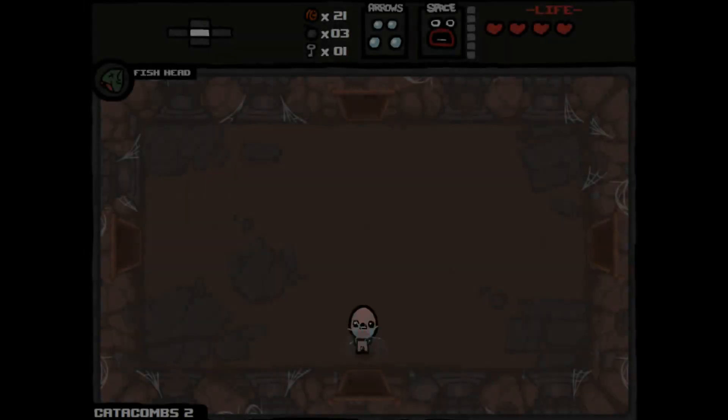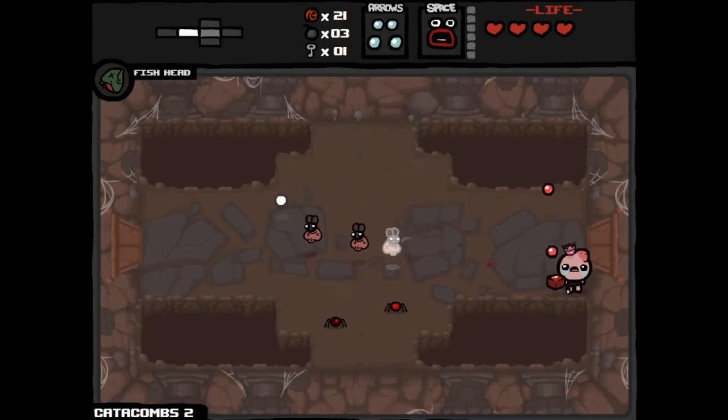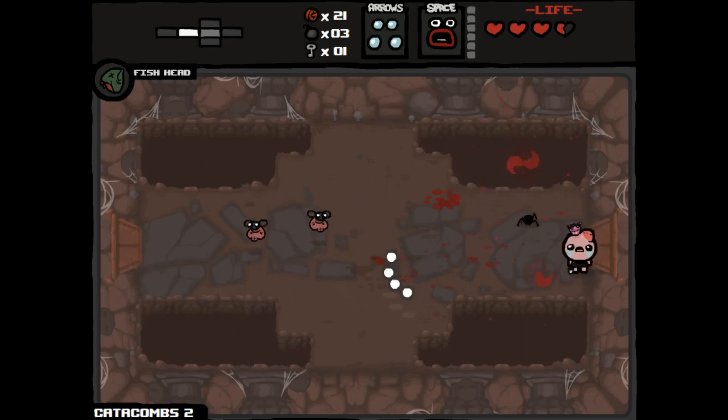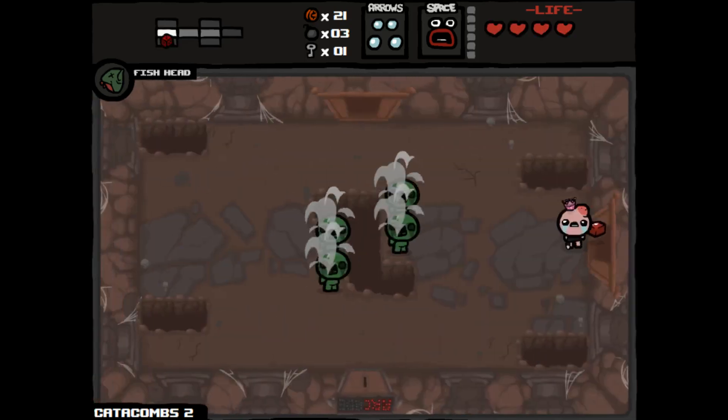Alright, we're on the next floor — Catacombs 2 again. The game is trolling us. We took red heart damage so that lowers our chance of getting a deal with the devil. Got a chest with a full heart — I probably took that too soon.